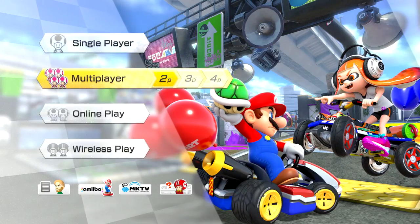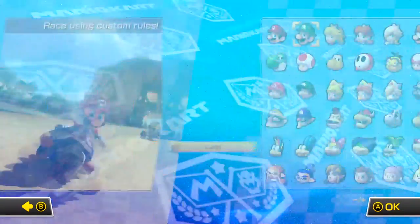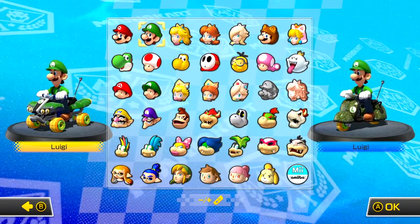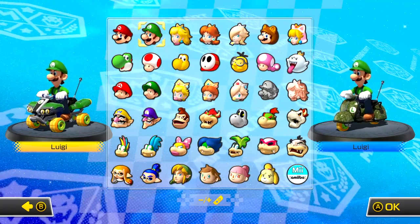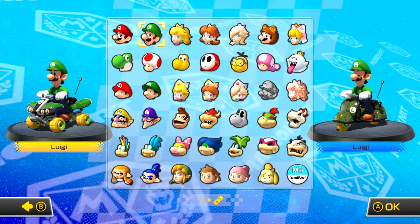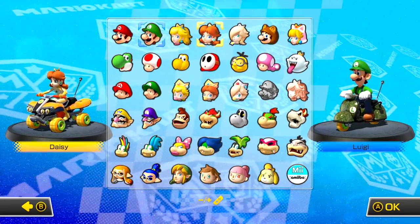First of all you're going to need to select multiplayer and then versus race. It's important to choose multiplayer because otherwise you're going to have a load of CPUs messing things up. I'd prefer to pick middleweight characters as they've got a decent speed, but also manage to get around the course really quickly due to their higher acceleration. Different characters and kart options will have a different way of getting through a course though, so do bear that in mind.